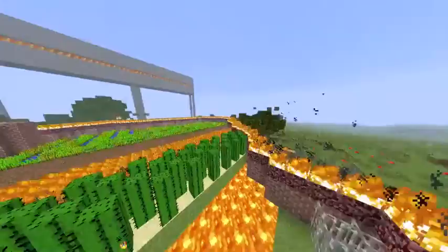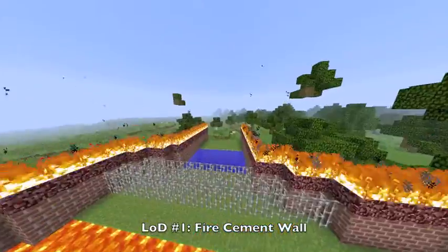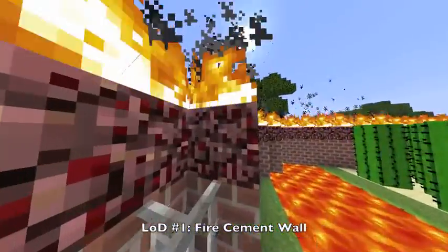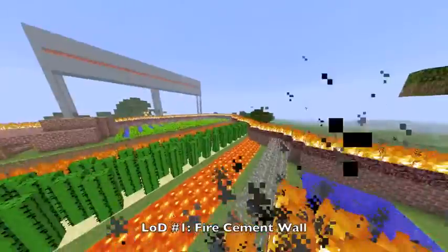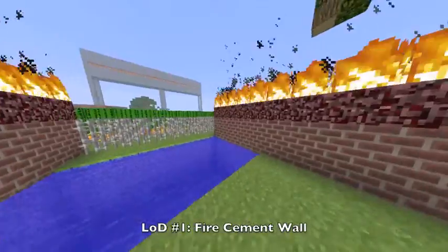The first line of defense is this cement wall that goes around the entire plantation, except for right there. On top of it is a special material called netherrack, and netherrack actually burns infinitely. So if ants do try to get on from the trees, they will be burned. That is my first line of defense.